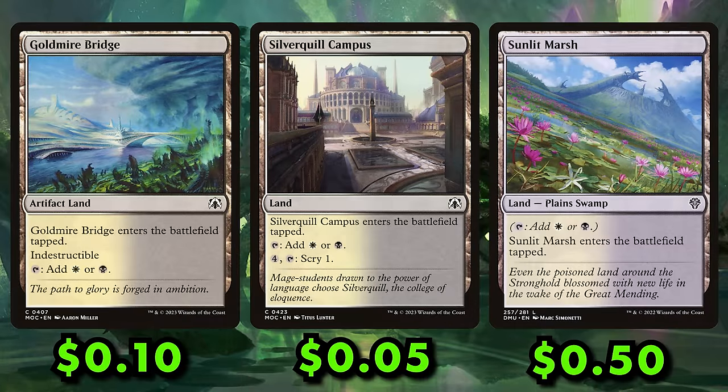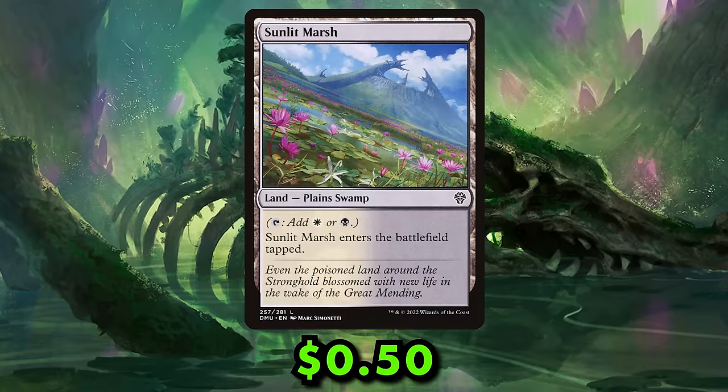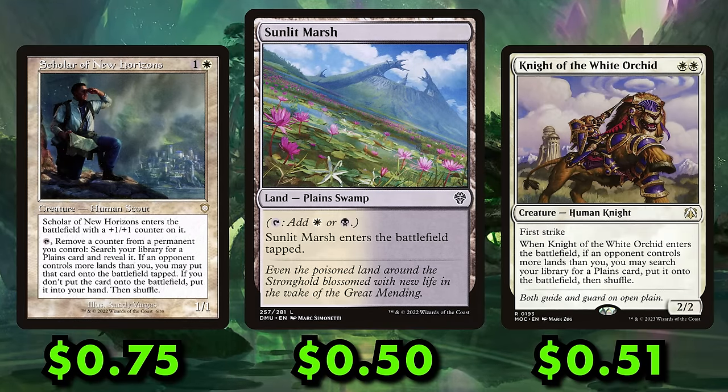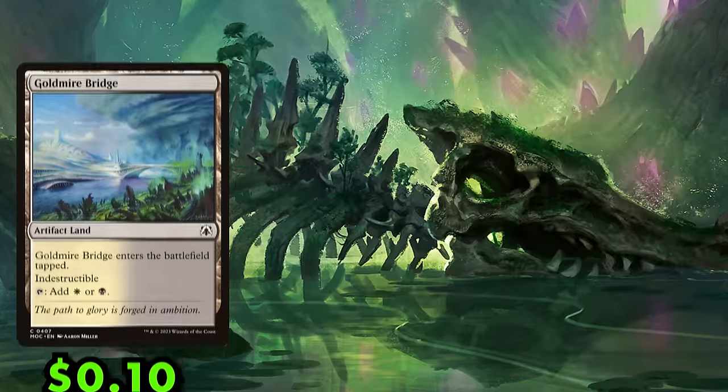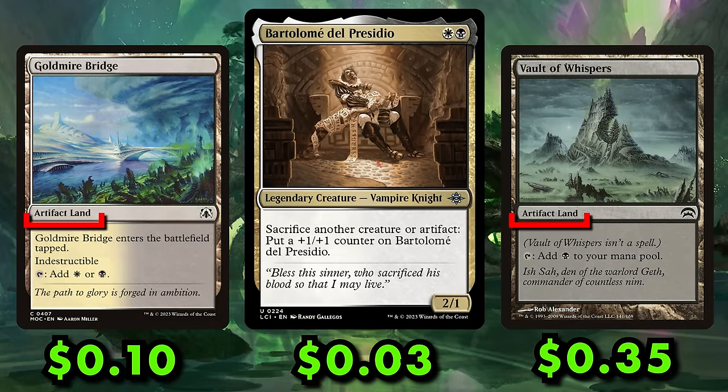As for the lands, the typical budget duals are all here. The nice thing about building an Orzhov deck is that the duals in this color pair tend to be cheaper, making it easy to fit better duals under budget. You can get a Sunlit Marsh off of Scholar of New Horizons or Knight of the White Orchard, and you can sacrifice Goldmire Bridge and Vault of Whispers to Bartlemy since they're artifact lands. This is probably the most powerful deck in the entire build-your-own pre-con series.